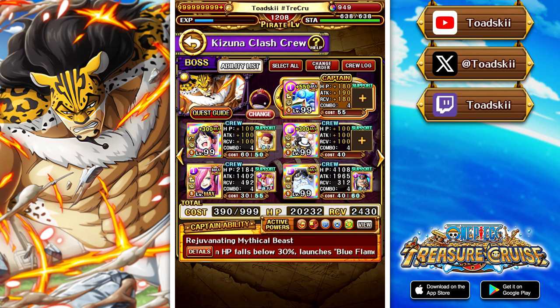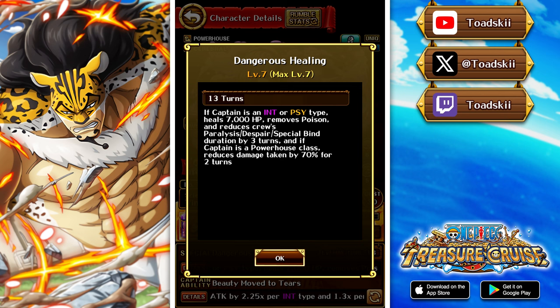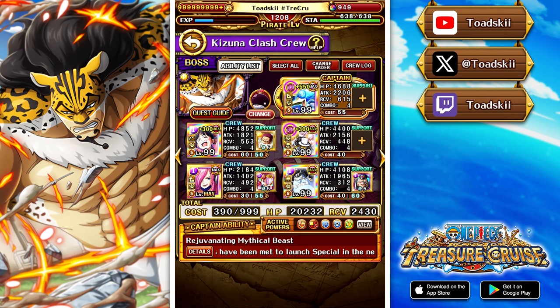Moving to stage two, there's going to be eight turns of bind and three turns of poison inflicted to the crew. We can remove the poison with the Shiryu support, and Vegapunk as friend captain removes bind and paralysis by 10 turns so we don't have to worry about that. An important character for stage two is Reiju — her special says that if we have a powerhouse captain we get 70% damage reduction for two turns, which is exactly why I've opted to use Marco as captain, since he's both cerebral and powerhouse.